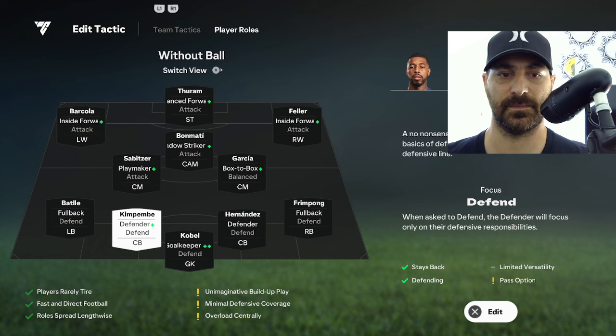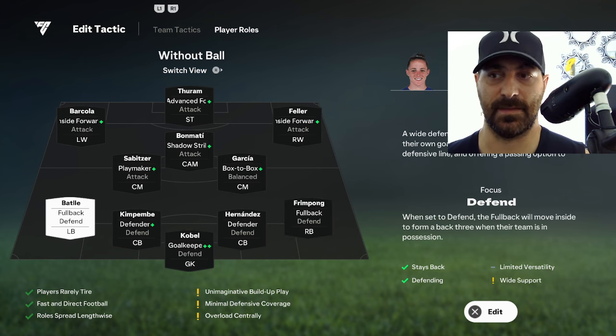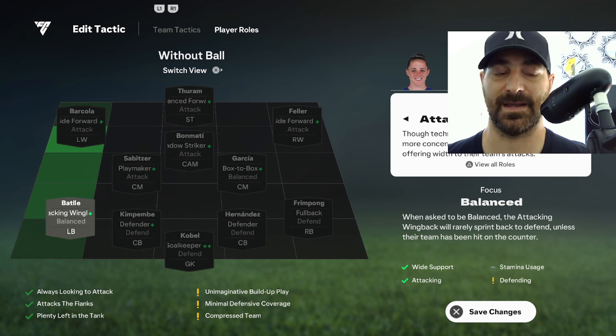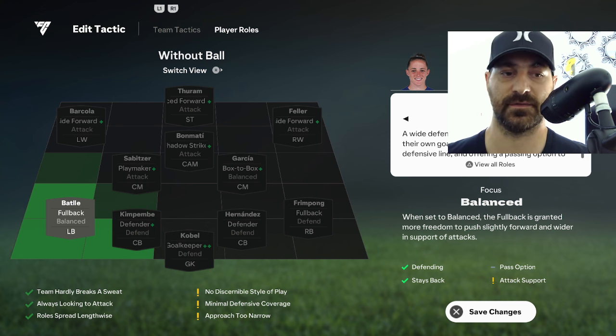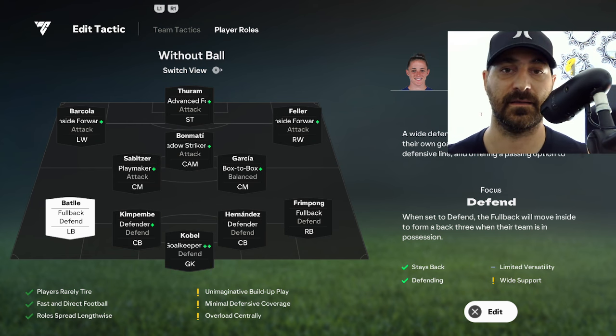Both my center backs are on Defender and Defend. Camavinga has a plus, Hernandez unfortunately doesn't. My fullbacks are both on Fullback and Defend. My left back isn't great here but it's needed for chemistry. I don't recommend putting fullbacks on attacking wingbacks early in the game — it leaves you very open. I prefer keeping them on Fullback Defend, which is basically 'stay back while attacking' from the old FIFA days.